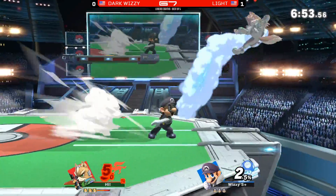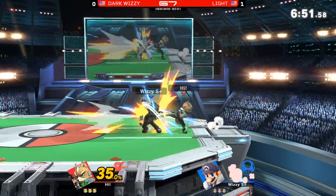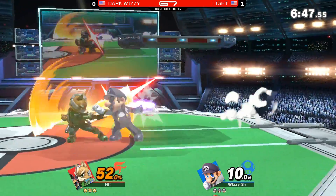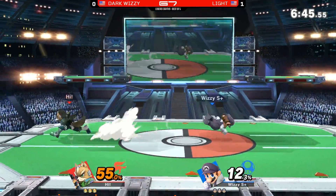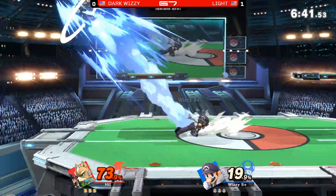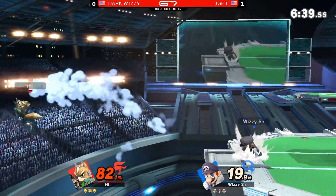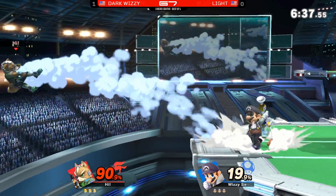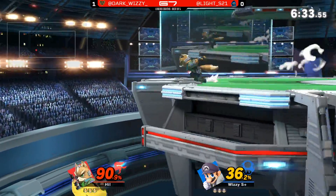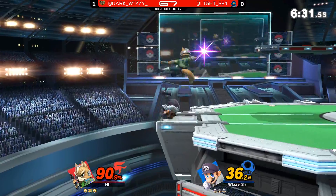Light's gotta be careful at these low percents off-stage — Wizzy can just ruin your stock immediately. Good up-B out of shield. Now Light with a slight deficit. Fox players try to change their forward tilt to a dash attack, but right here you can see Dark Wizzy testing how tight his combos are. That back air felt louder than usual.